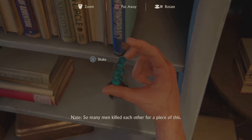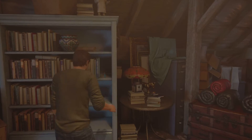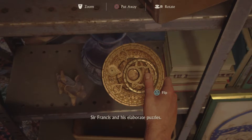A Spanish doubloon found in a German U-boat in the middle of a jungle — who would have thunk? Sir Francis Drake takes a bullet for Sully. Look at us. Shambhala. Miss you, pal. Damn, that's crazy — he kept all this stuff, man. That's dope. I like it. So many men killed each other for a piece of this. Sir Francis and his elaborate puzzles. This was a crazy ride.